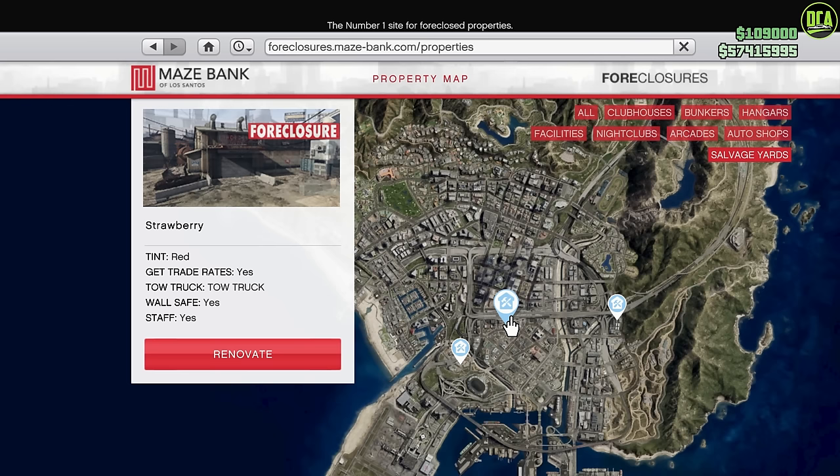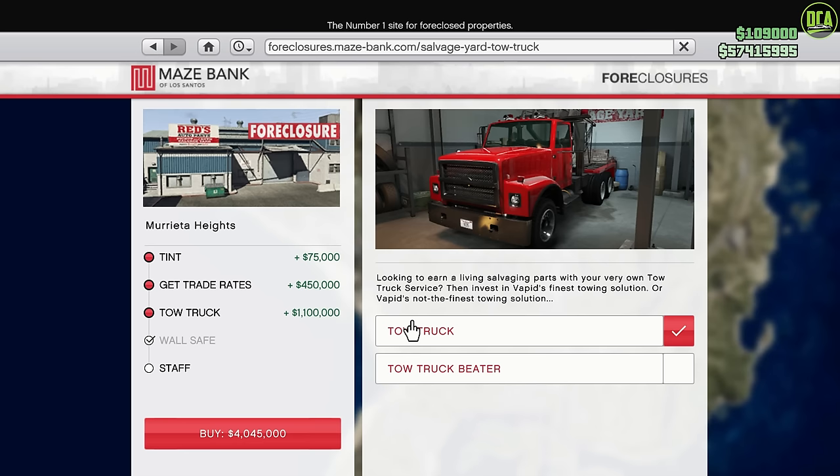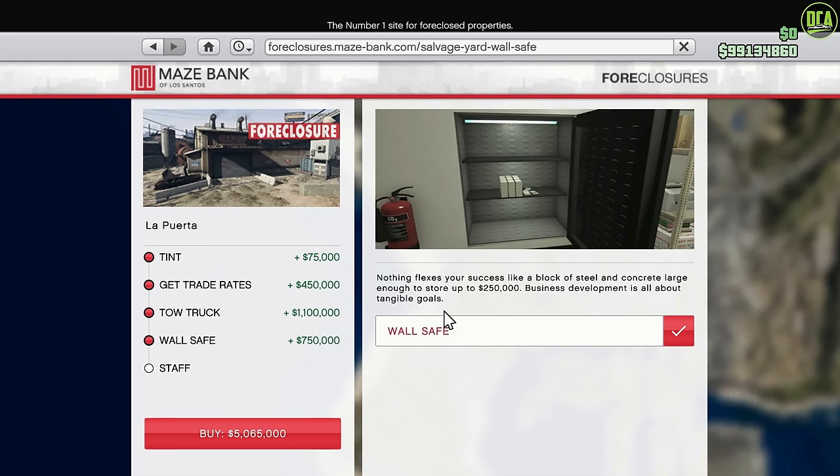Now in regards to upgrades, we have the Trade Rates upgrade for $450,000, and this will give you a permanent 50% discount on Moore's Mutual Insurance and the LS Customs Vehicle Repairs, which is pretty cool. Next up, we have the Tow Truck, which allows you to do the tow truck part of the business. The Rusty Beater one is about half the price, so I'd definitely go with that one if you want to save some money. Next up, we have the Wall Safe, which will increase the safe capacity from $100,000 to $250,000 — honestly, I don't really think it's worth it for that increase, so I'd probably save your money and not get that.